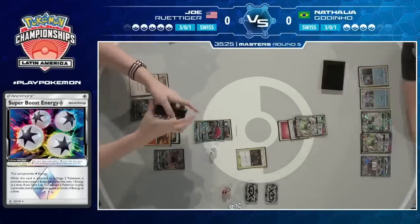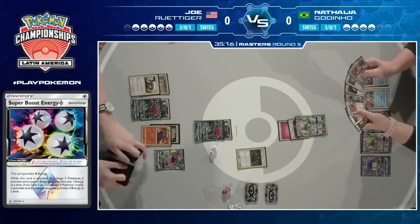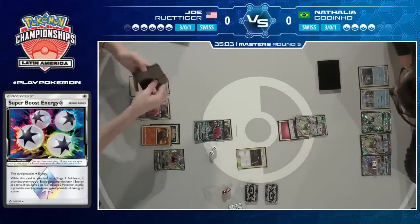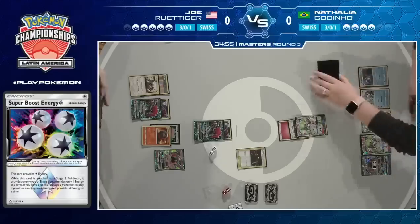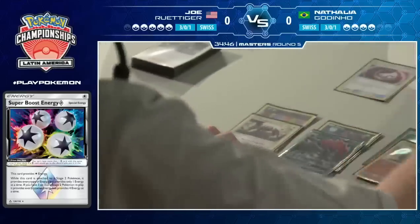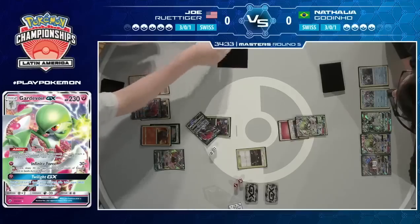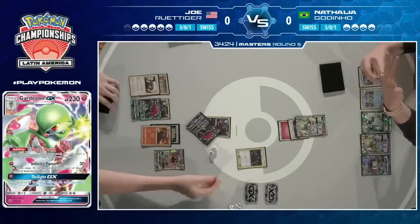If Natalya can make this one Gardevoir just huge, it's going to be really awkward for Joe — that's where Articuno GX would come in handy. As it looks right now, his setup is more focused on Oranguru. He might even Smooth Over for a Counter Catcher to bring up that Swampert and strand it active. He's committed Double Colorless to the Oranguru and used Cynthia. He does have Switch cards in his deck so he can move into Oranguru if he wants to. Looking for something like Counter Catcher is going to be a big deal to try and slow down Natalya.